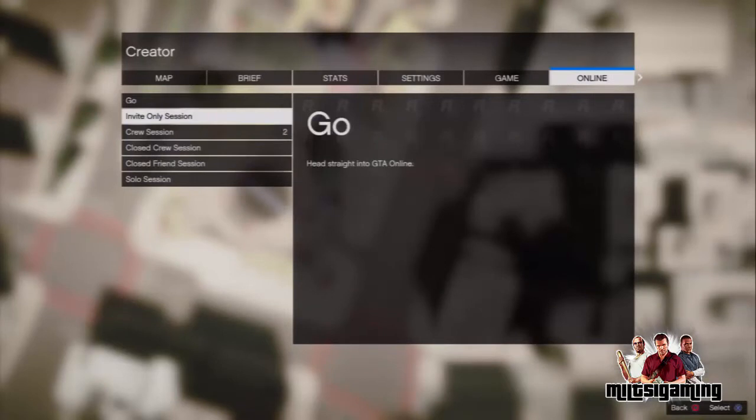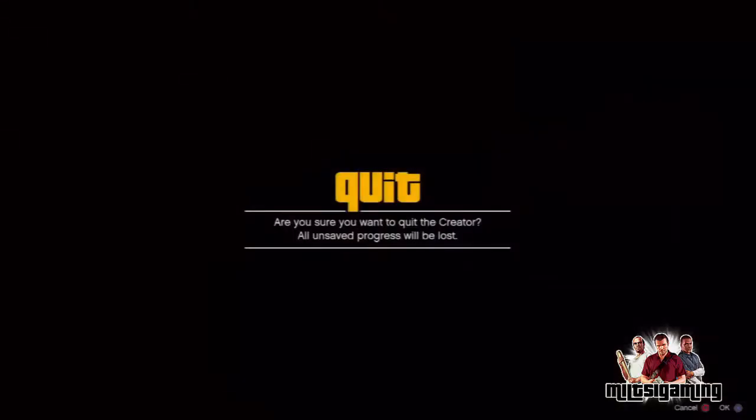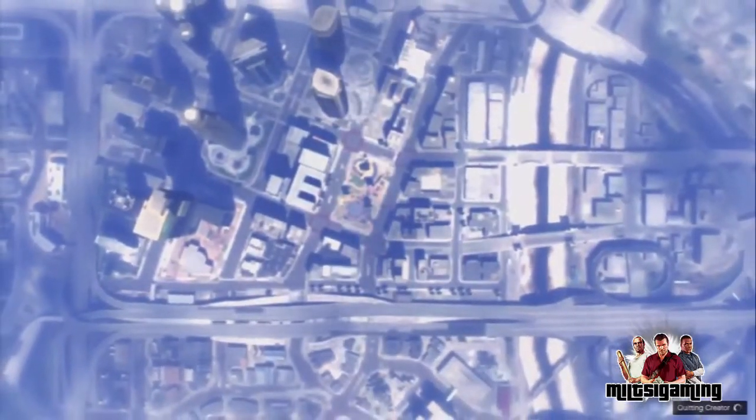From there, hover over deathmatch, then go to options, then go all the way to online and then go to go. As you can see by the gameplay in the background, I do spawn into my garage. It is quite a long glitch to do, but it shouldn't take that long. As you can see by the gameplay, I've spawned into my garage.